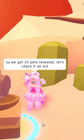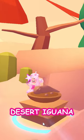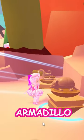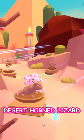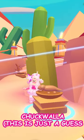So we got 10 pets revealed, let's check it all out: vulture, desert iguana, deathstalker scorpion, rattlesnake, armadillo, roadrunner, desert horned lizard, oryx, chukwala — this is just a guess — and coyote.